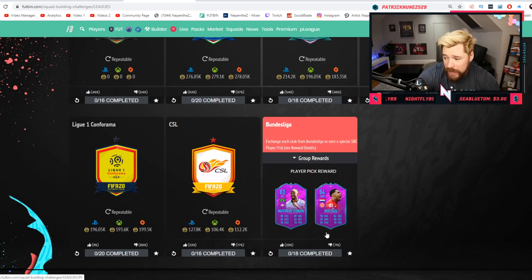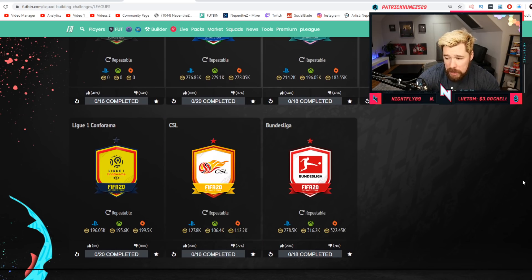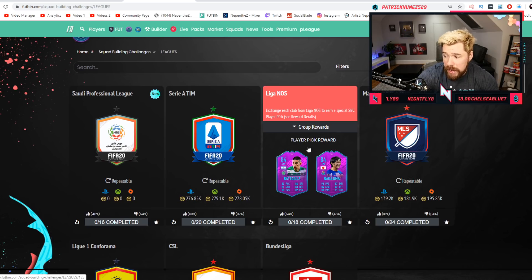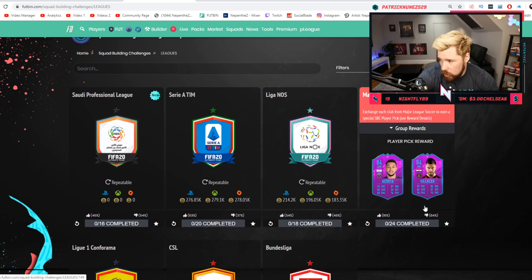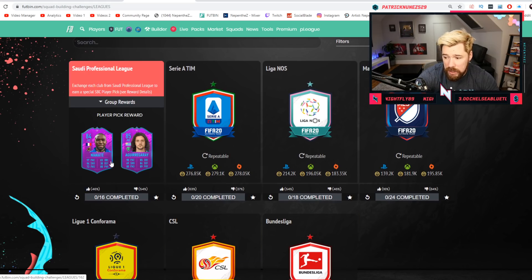Bundesliga's okay at 300k — it gives back really good packs, but that's one you grind towards. CSL, 100k to 120k — bargain. French League, I don't think it's worth it at 200k, I would steer clear of that. Major League Soccer, 140k. Liga NOS — brand new, so the fact it's 200k is okay, that will come down as people stop panic buying. And Serie A up at 300k is actually okay because Dalbert and Tonali are both fantastic players and the pack back is decent in the Serie A. So these low league SBCs are cheap enough in my opinion.